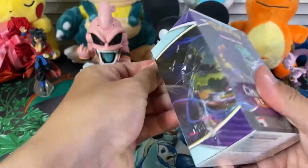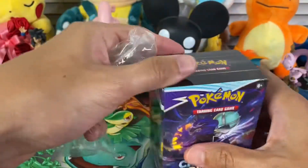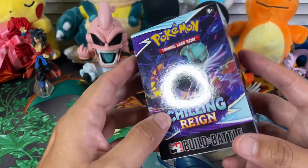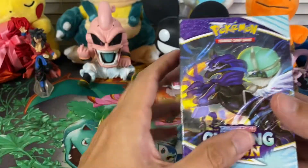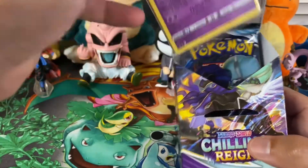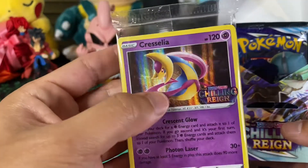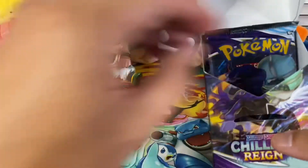All right, so here goes the first box. I really hope this set is good. I know they announced the new set after this, which is Evolving Skies, and it's centered around Eevee and the Eeveelutions. That's pretty cool — it comes out sometime in August. And we got a Perrserker promo. That is sick with the Chilling Reign logo right there. I'm not sure which promo is the one everyone's looking for, but this one's really cool.